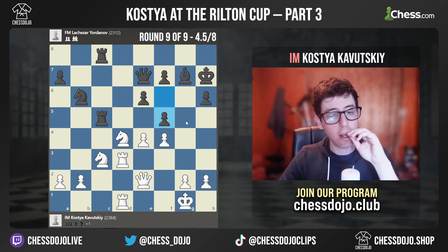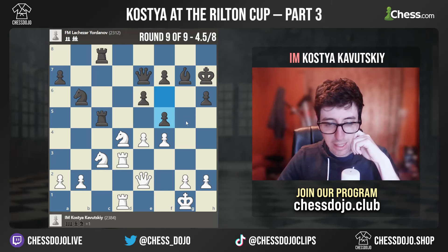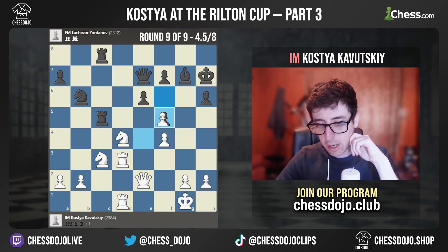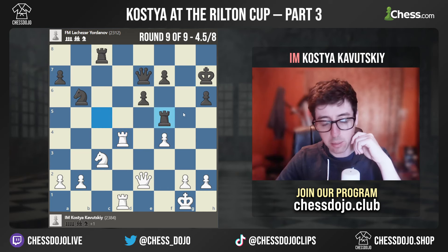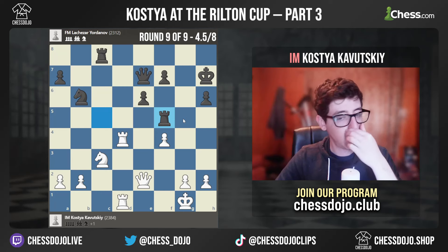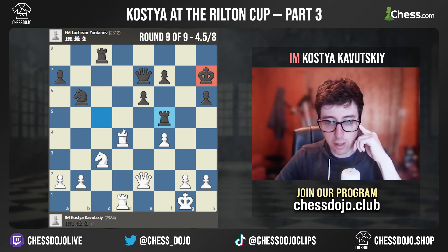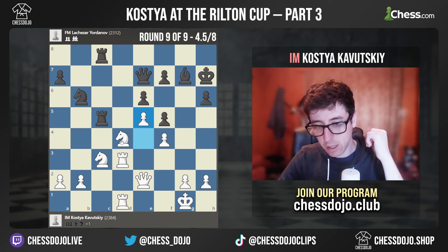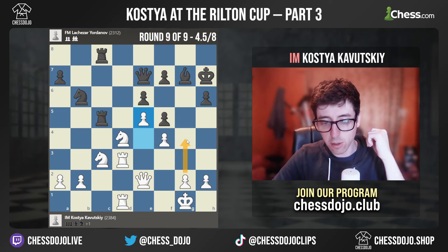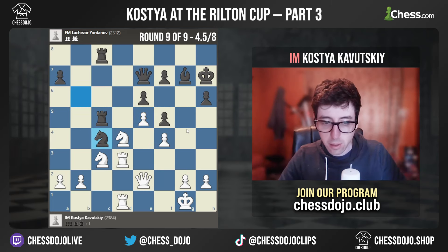Here black goes F5, so now the game starts to get a little complicated — it's no longer just technical. I start to go wrong here. I should have just taken the pawn. Black's idea is to take on D4 here and then go Rook takes F5, but white is still a very healthy pawn up and black's king is very weak, so white's advantage is pretty huge. I think this would have just been the easiest way to play the game. I decided I wanted more, so I played E5, wanting to keep the bishop closed and playing for some G4 breaks. But objectively this wasn't the right call.